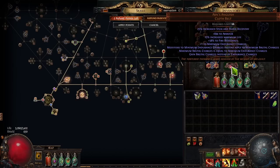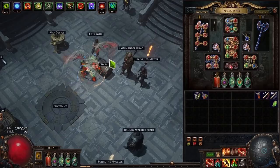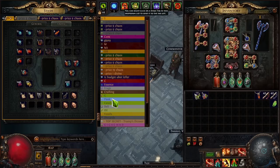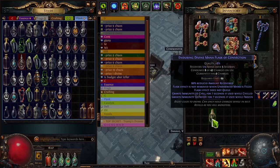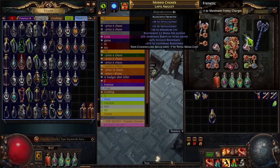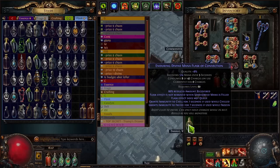That covers most of what I know about reservation efficiency. Let's move on to mana cost. The basic, cheap, budget thing to do if you cannot keep up with mana is to use an Enduring Mana Flask. This is something I usually use early on before I get betrayal crafts to lower mana cost, before I get Replica Conqueror's Efficiency and all that. It's a band-aid solution, but very good — especially on Pathfinder or Scion where you get a lot of flask charges and can permanently sustain it. If you can't permanently sustain it, you might have issues depending on your build.